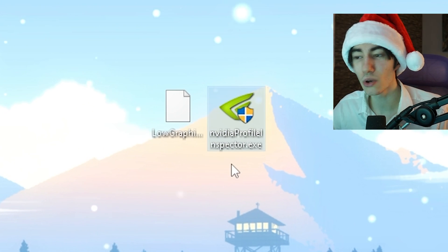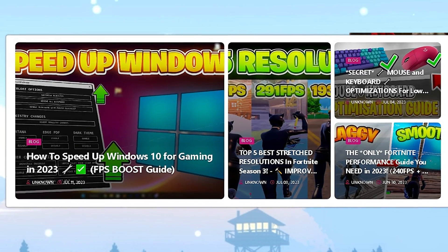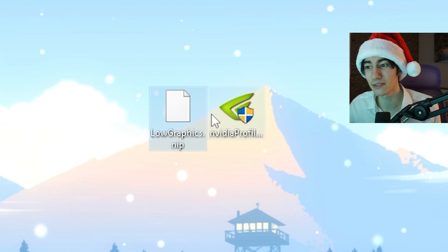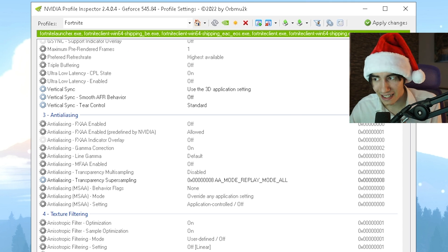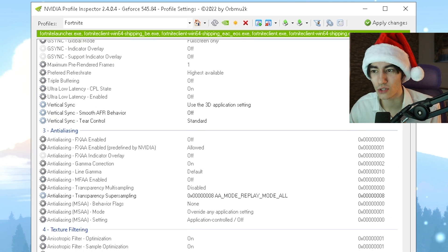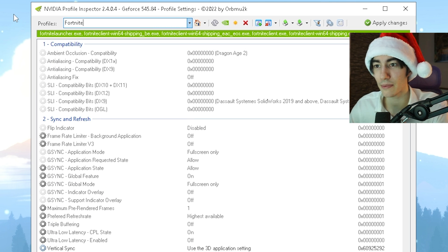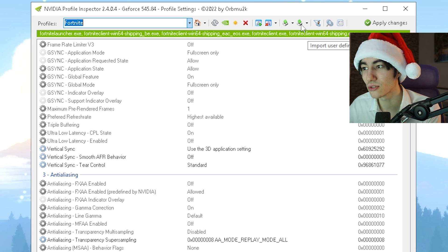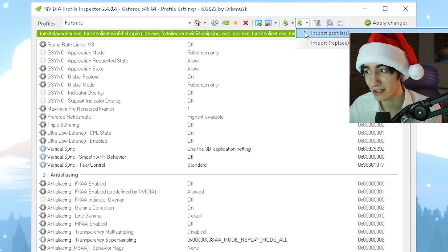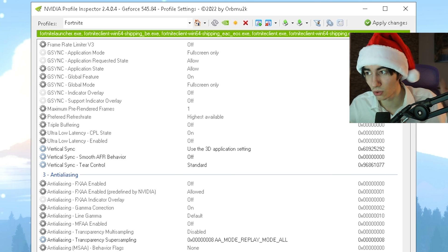All you need to get these super low-end graphics is the Nvidia Profile Inspector. You can find the tool on my official website or on discord.gg/plusstripes, along with the graphics preset already included. Once you open up the tool, just type in Fortnite — it should load up. You'll see Fortnite launcher.exe and Fortnite Windows 64 shipping.exe, and everything should be marked green. Then all you have to do is import user-defined profiles, go to Desktop, and select that file — it loads up exactly all the settings you need.